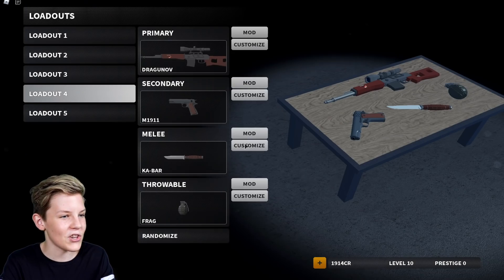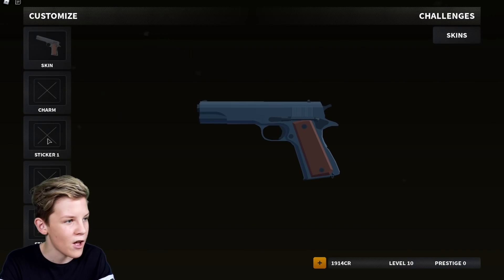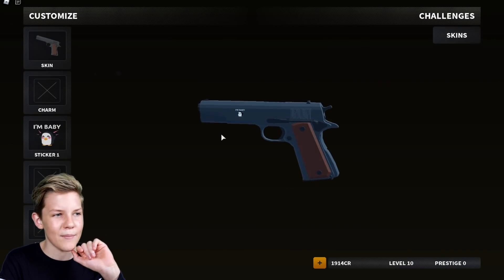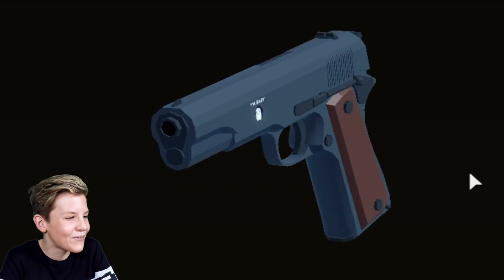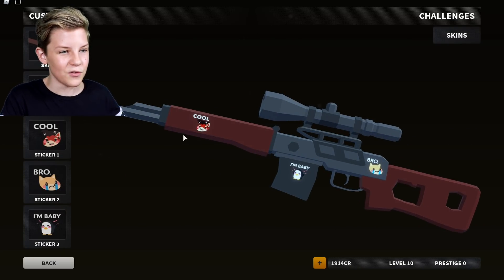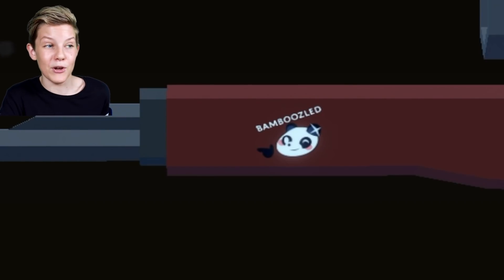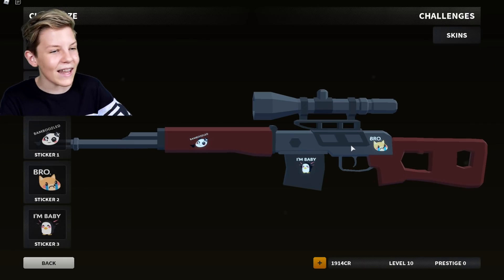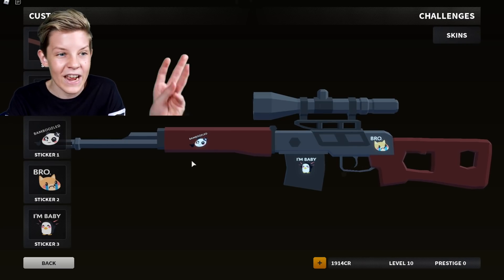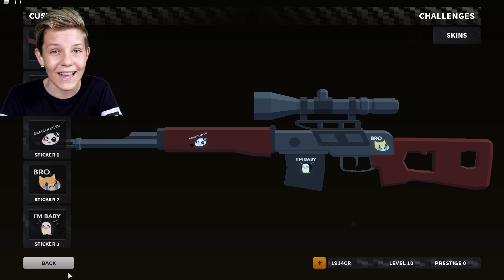Let's go back and customise another one. You can't do it on the gun or your knife, but you can do it on this other item. For this one let's use Iron Baby — that looks cool. I love how you can just put little stickers on your gun and it makes it look so funny. My top three are Bro, Bamboozled, and Cool — I really like those. And there's also an Adopt Me code in the game Doom Spire.